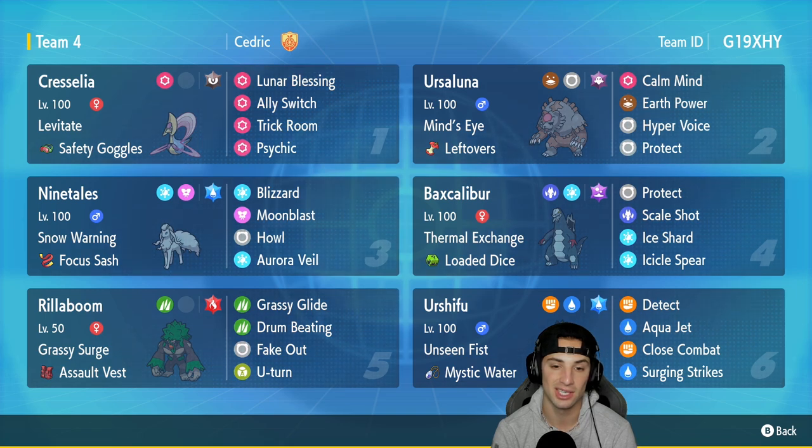We got Baxcalibur in our fourth slot, which pairs up well with Ninetales because it's an Ice type. It's got Thermal Exchange alongside the Loaded Dice, then a great moveset of Protect, Scale Shot, Ice Shard, and Icicle Spear. In our fifth slot we got the brand new and improved Rillaboom with Grassy Surge and Assault Vest, rocking Grassy Glide, Drum Beating, and Fake Out.